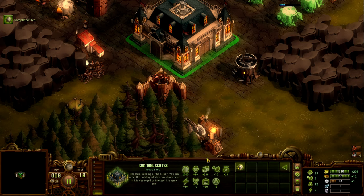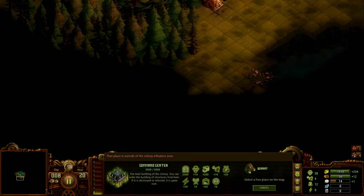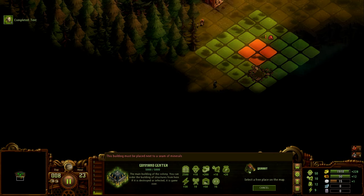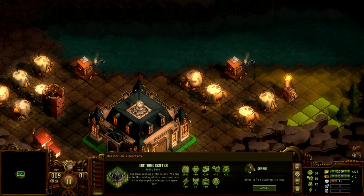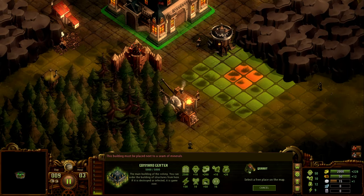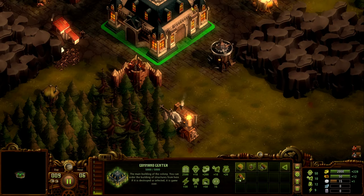That'll bring me eight workers, which will allow me to build another quarry. If I build the quarry over here, it'll bring in one stone — not great but it's something. There's a zombie nearby — enemy is too close. I'll place that and I should be able to get one metal and one stone from that area, which should speed things up as we get closer to building the soldier center.